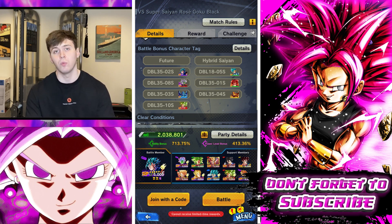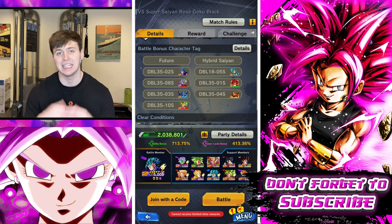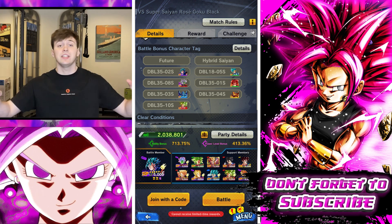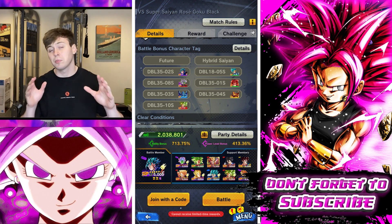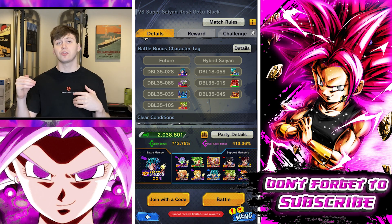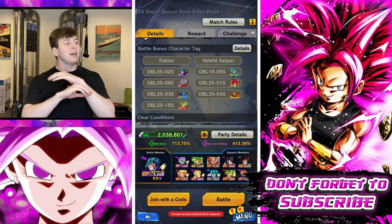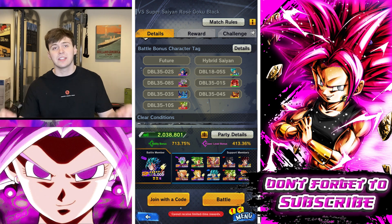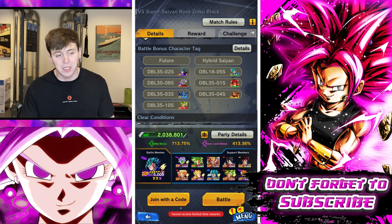For this raid you're going to want to use purple Vegito Blue — he gets the most buffs. If you don't have the new purple Vegito Blue, you can use any of the new anniversary units or the LF Super Saiyan Blue Vegeta, who is also buffed for this raid. If you have none of these characters, you're probably newer to the game, but you can use a future hybrid Saiyan — like any future Trunks or future Gohan character. If you have none of these boost characters at all, just run Shallot.